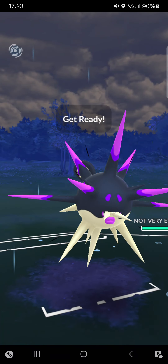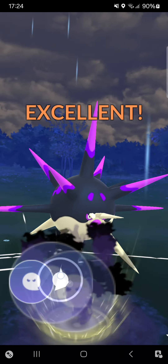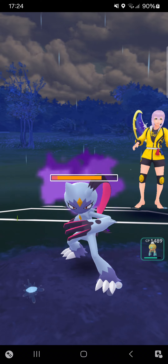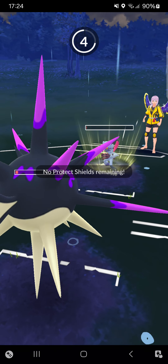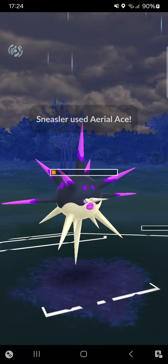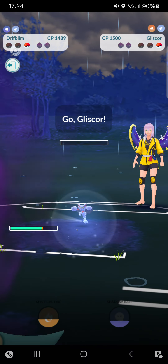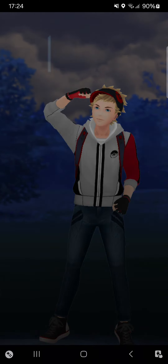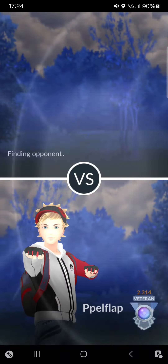In the back she has a Hisuian Sneasler. In my video with Shadow Sneasler I was talking about Shadow Hisuian Sneasler the entire time. She finishes my Overquill. Going for Driftblim — she won't be able to KO me. Going for one Hex and I'm getting the KO. That's perfect — three wins in the streak!